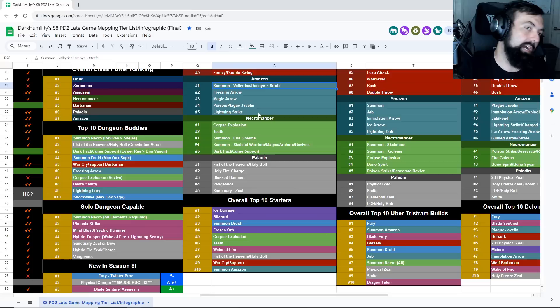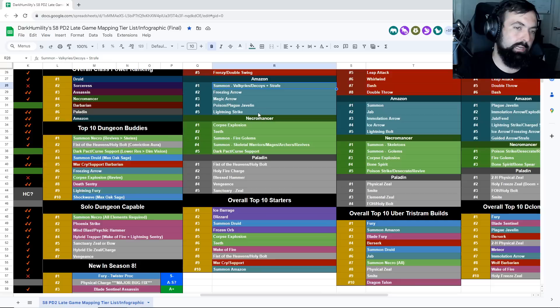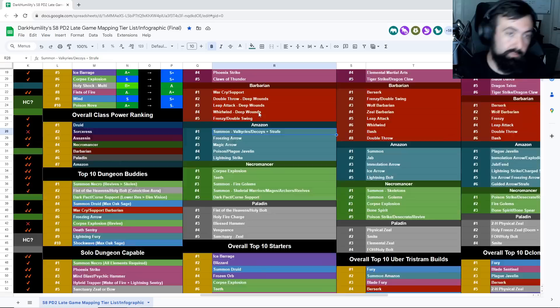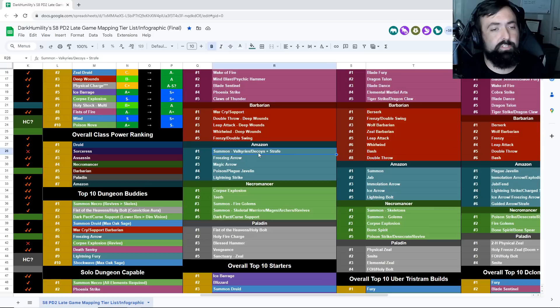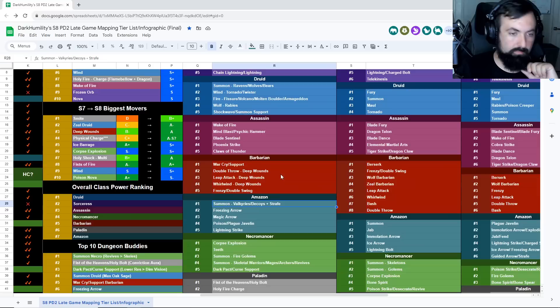Amazon. We've got Summon Valkyrie/Decoy/Strafe. Summons are listed for all classes for good reason — super reliable, super strong. Summons can clear anything even from the beginning. You can start farming Travincal on a Summon Amazon right away, do Pit, and then move into Chaos. Unlike most budget builds, you can even crush Uber Tristram with a very budget Summon Amazon — it doesn't take much. Just keep spamming summons and they will kill the Ubers. Get some source of Amp and you're good to go.